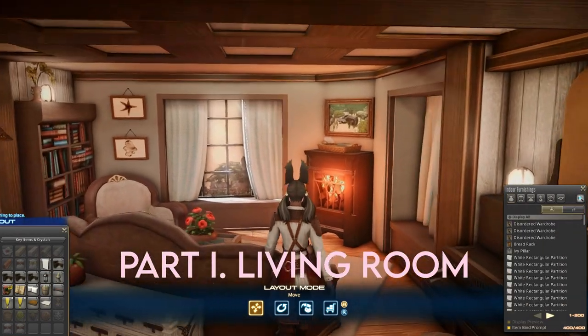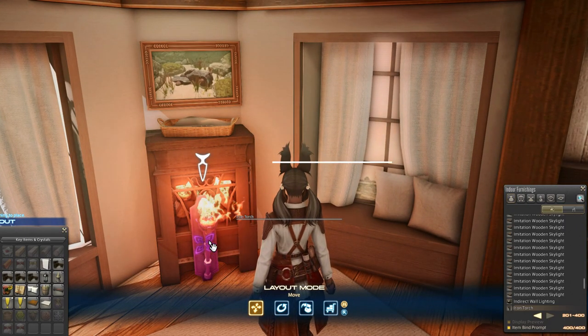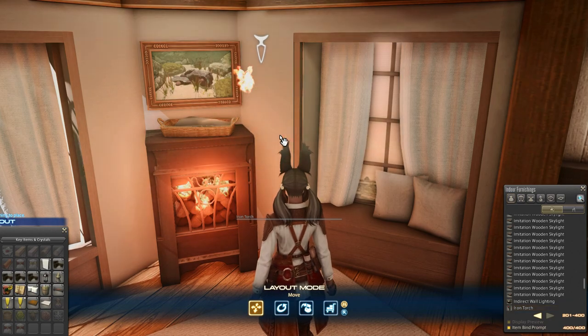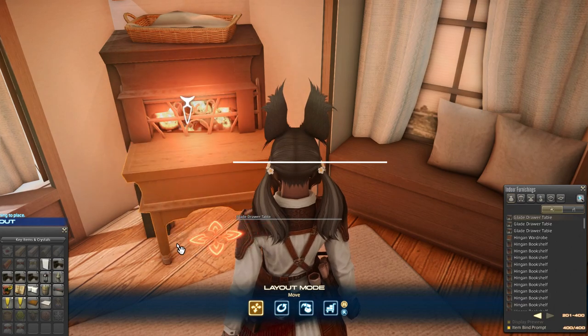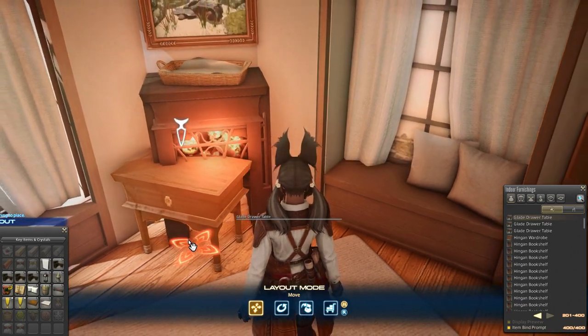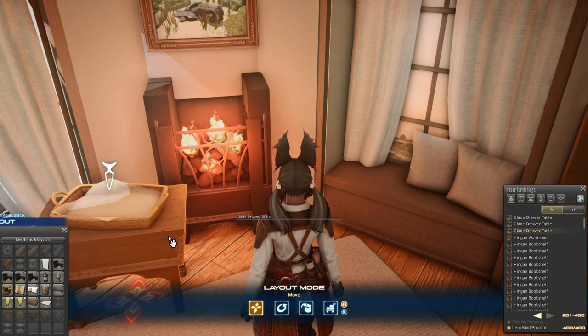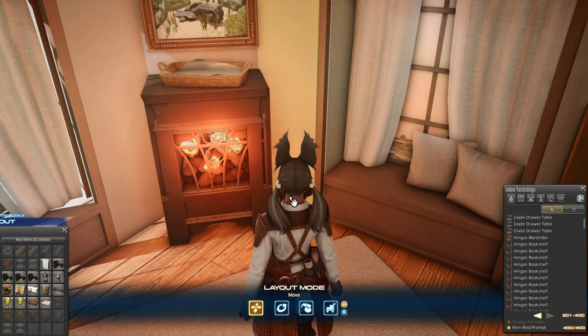So let's start with the living room. The fire is made from iron torches. The wood-burning fireplace has been something I've been wanting to make for a while, and thankfully we got some indoor firewood finally. I used two clay drawer tables at the top and bottom to make a gentle curve. The bottom of the fireplace looks slightly raised up, and I think it gives a bit of an antique look.